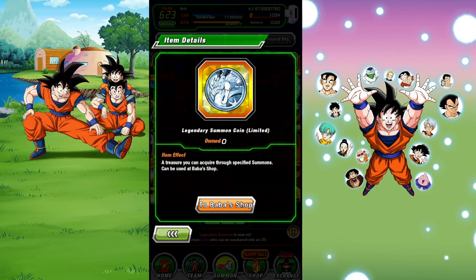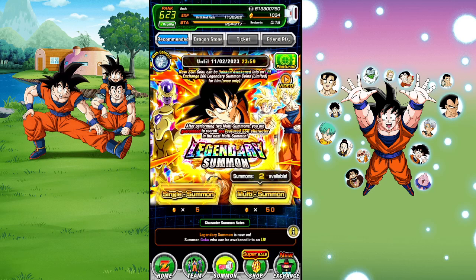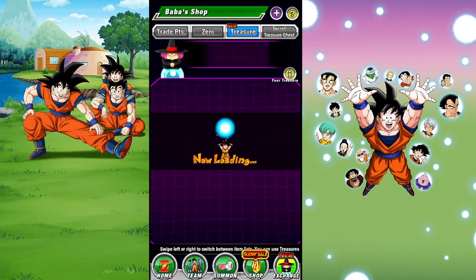The second thing is that for yellow coin or legendary summon banners, there's a guaranteed feature on multi-summons. After two multis, on your third multi you get a chance at Goku at a guaranteed featured rate. This will vary in terms of whether it's worth it, but it encourages players to continuously summon depending on how the banner looks and what cards are on it.